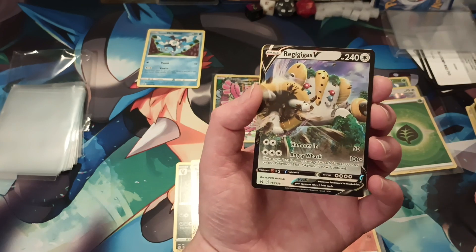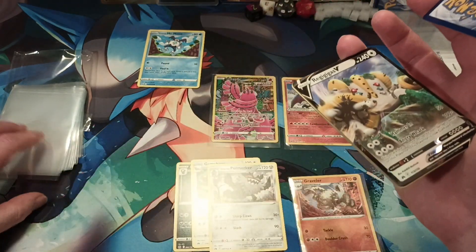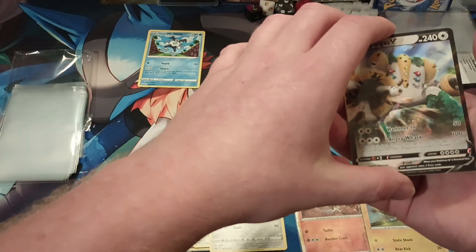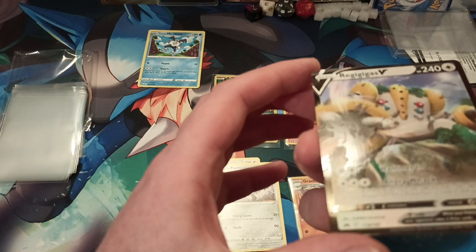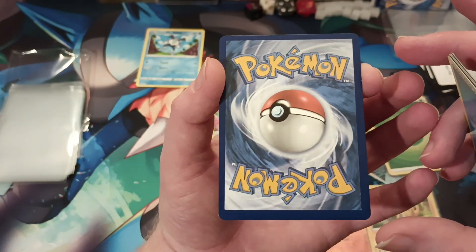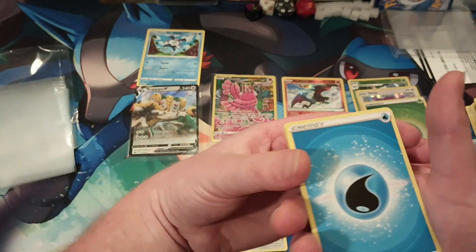Moment of truth — ooh, it's a Regigigas V. Not bad. Not one of my favorites, guys, but it is a cool card. Let's get it in a sleeve here. Not bad, guys — we got three big hitters. Three big hitters in this little box. Let's check the condition. It's a little off-center — probably get a nine, but it looks clean aside from that, so we'd probably get a nine, guys. It's amazing though — we've had some amazing pulls. I can't believe it.